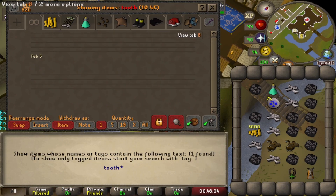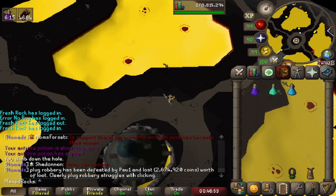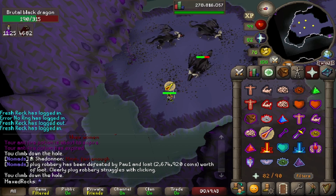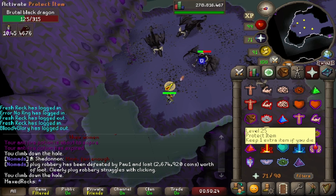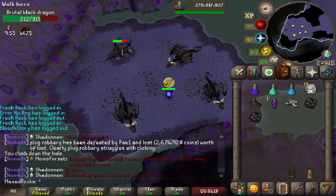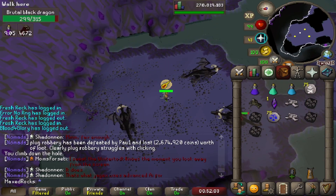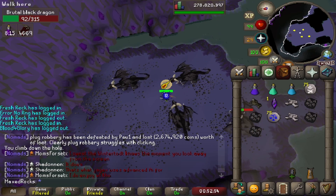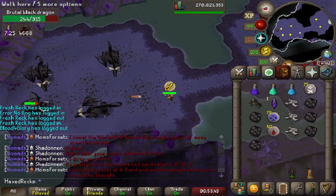Brutal Black Dragons were released back when Korasi came out, and I believe they did not have a slayer requirement at the time. They actually dropped the dragon full helm for a short period of time, but there was a large influx of them coming into the game. I think the drop rate was like 1 in 32,000 or something like that — the same as mithril dragons — but people were obviously able to kill them much easier than mithril dragons.